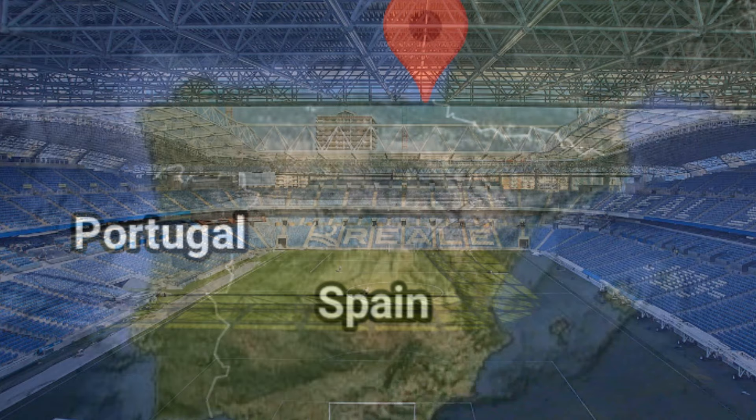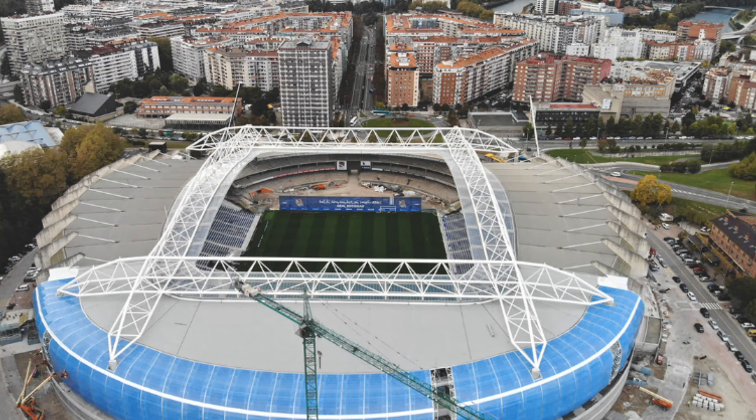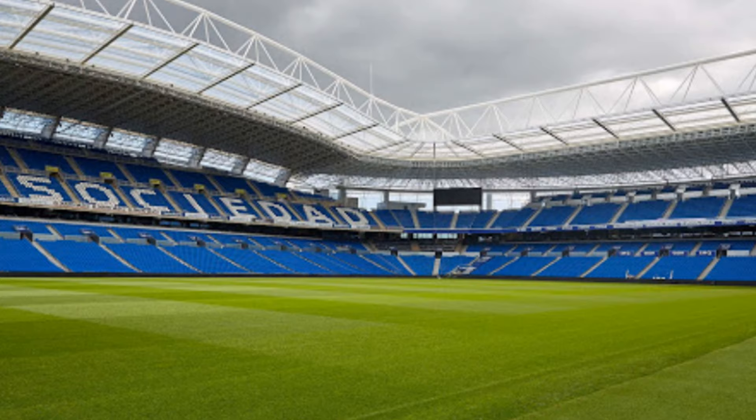Next, let's look at where they play. Real Sociedad plays in the Estadio de Anoeta, which is in San Sebastián. San Sebastián is in northeastern Spain, near the French border. The stadium was opened in 1993 and has the capacity to hold 39,500 people. The field size is 105 by 68 meters, or 115 by 74 yards.